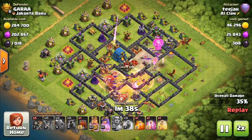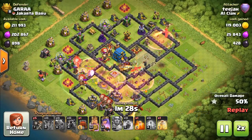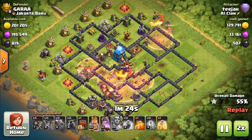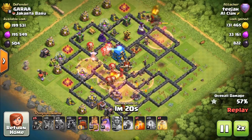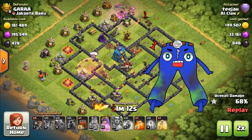You can see there the rage has taken care of the Eagle Artillery quite nicely — looking pretty good so far. But with that Town Hall 12, look at it destroy those troops. This is not good; we might be in a bit of trouble here.